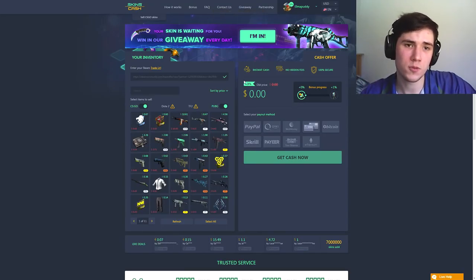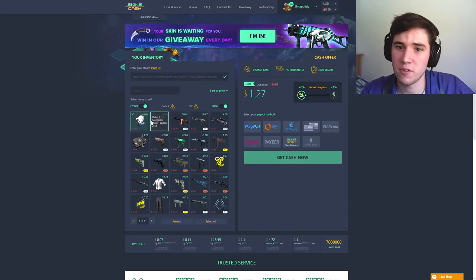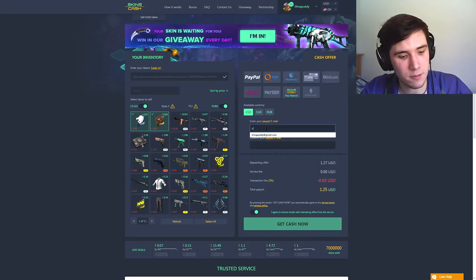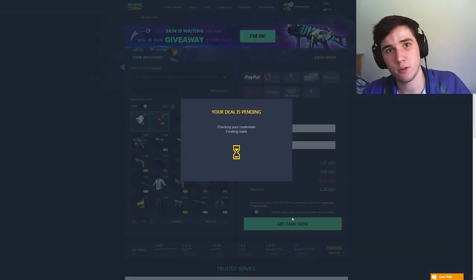Before this one starts, in the description box at the top you're gonna find a link to skins.cash. As the name suggests, you get cash for your skins super fast — you don't have to wait for a buyer or anything. Just enter your trade URL, pick the skins you don't want, pick a payment method — most of you will probably go with PayPal — enter your PayPal address, and get the cash. They send you a trade request, you accept on your phone with Steam Guard enabled, and the money appears in your PayPal within a couple of minutes.